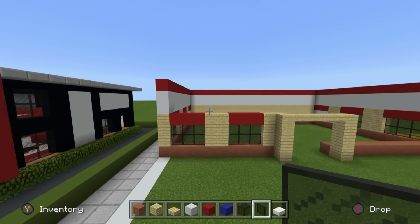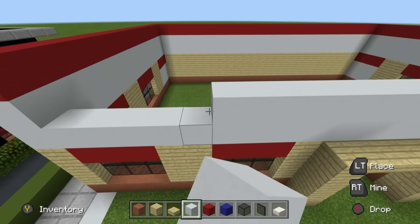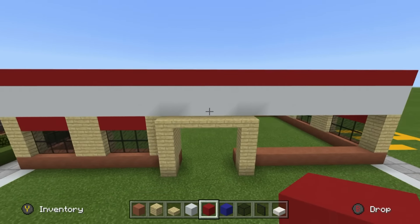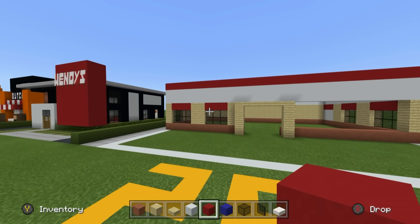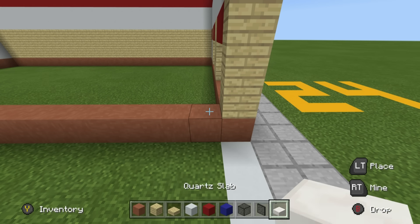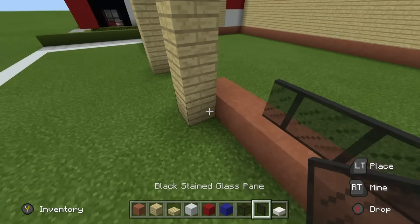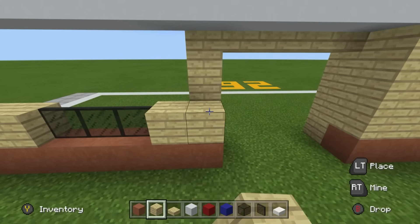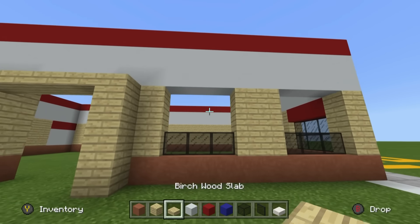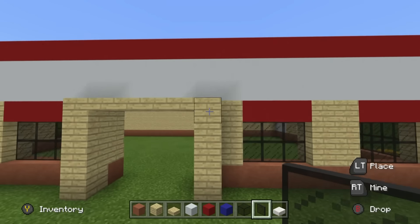Connect the white and red concrete areas across from each other on the left and right sides together. We may have to adjust this later for the sign, but for now it works. On the right side, do the same: going right to left, three glass, two birch, three glass, two birch - the second of which comes inwards and behind the entrance. Extend the birch wood up to connect to the white and red concrete, with glass in between. It's a quite simple design but it looks really good.